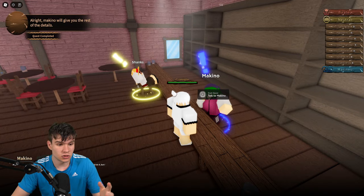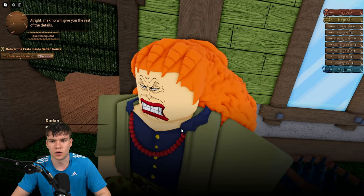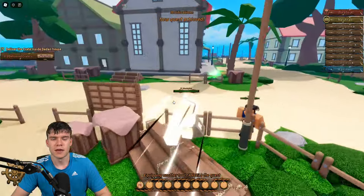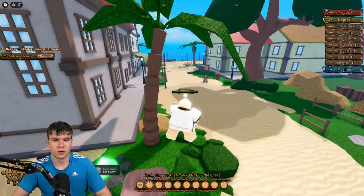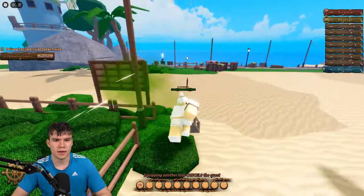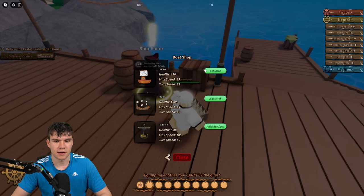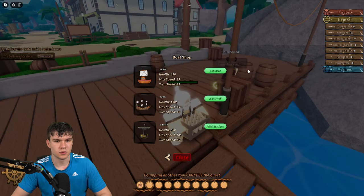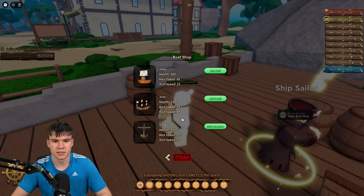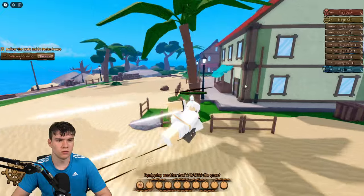You keep progressing through the game like that. If you follow me, you'll be able to go and spawn some boats around here. Over here is the boat dealer — the ship sailor — and you can buy these boats with Belly. There are quite a lot of ships in the game and you can spawn them in over here.